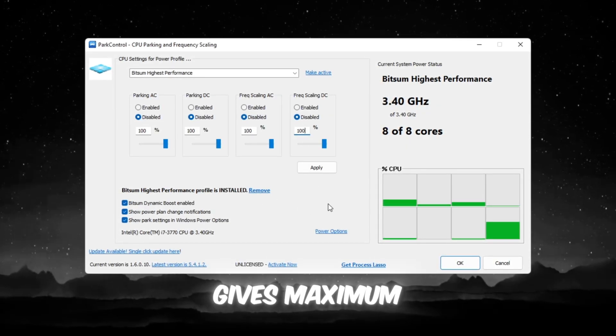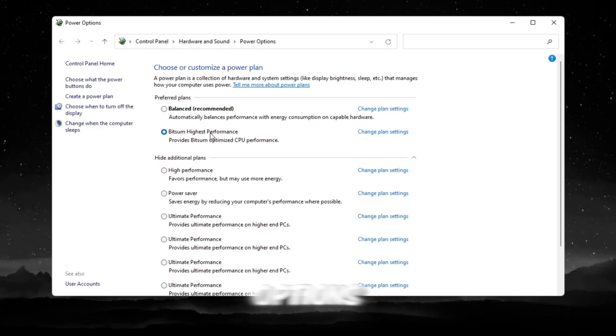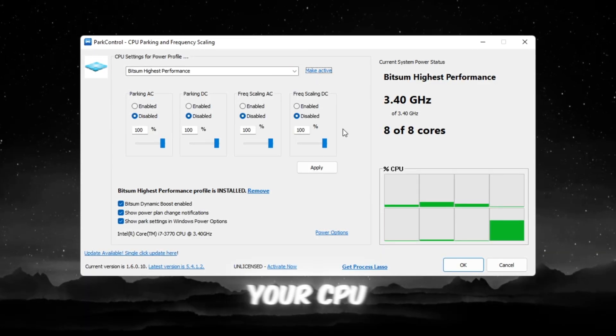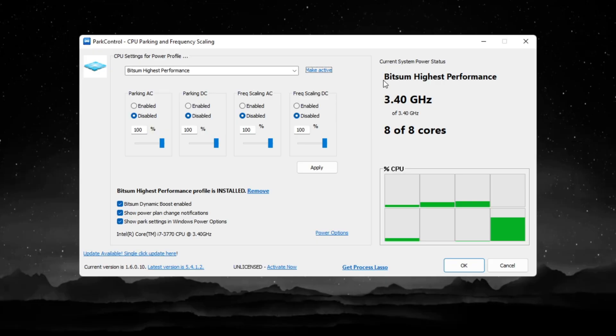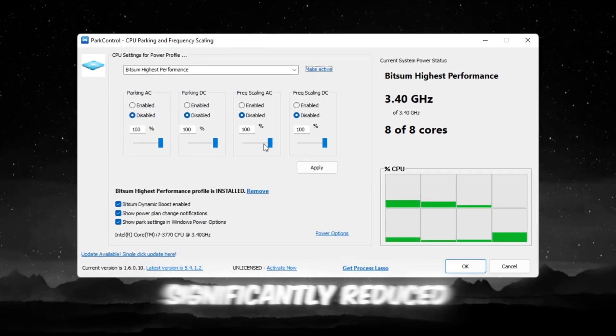This ensures your system gives maximum power exactly when you need it. Go to Windows Power Options, select Bitsum Highest Performance, and click Make Active. After this, your CPU runs at full speed all the time — Roblox will feel smoother, FPS will increase, and stuttering will be significantly reduced.